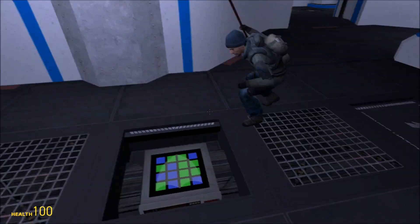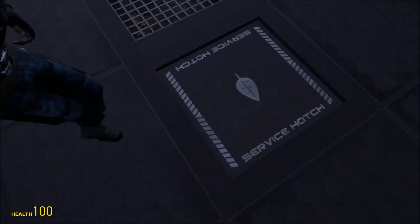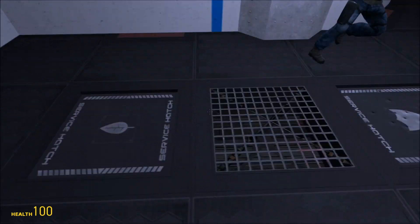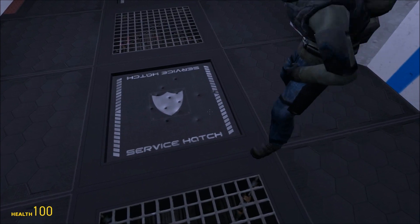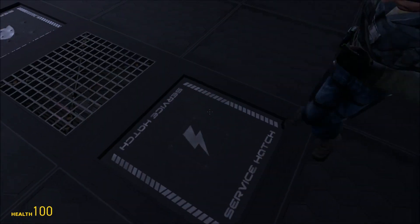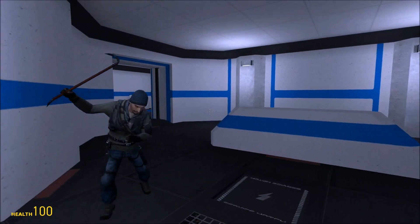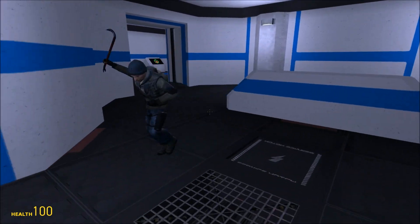So you've got three different types of room module. You've got one governing life support, which is marked there with the life support symbol. You've got shields, and then you've got lightning — or system power if you want to say the right thing. Lightning is a much, much cooler name for it, James, actually. Okay, I'll rename it. If you could, that'd be great.